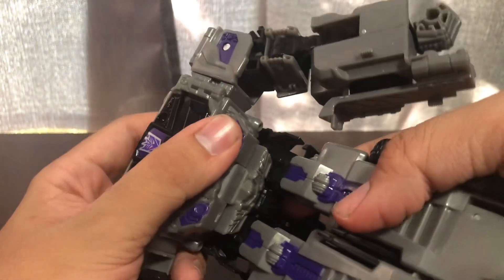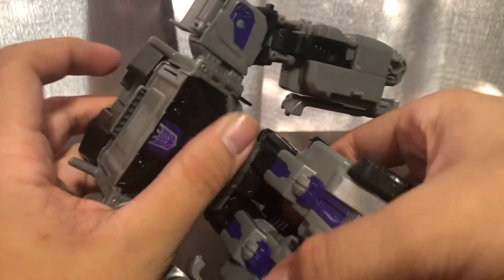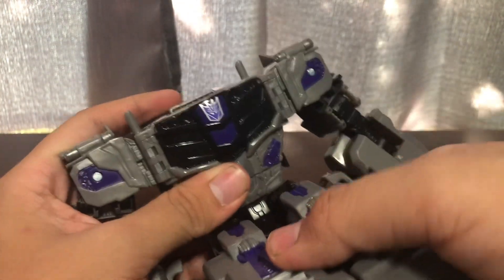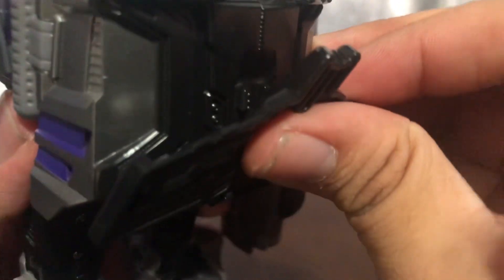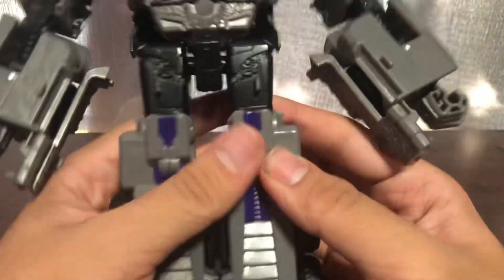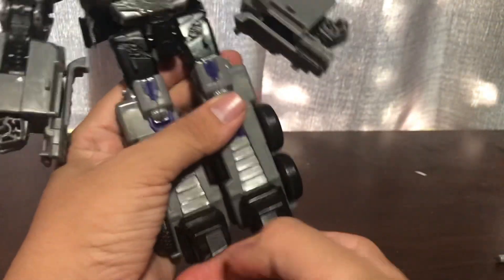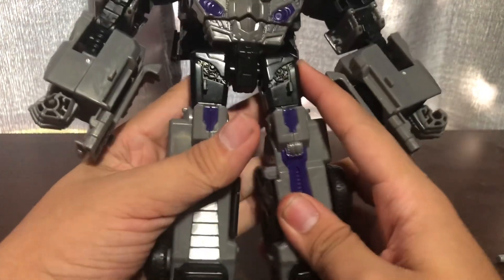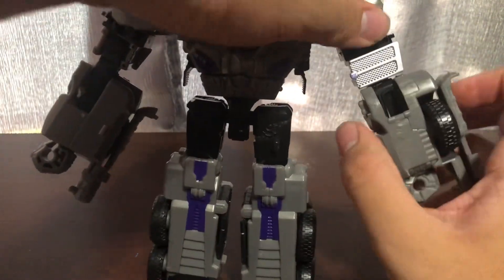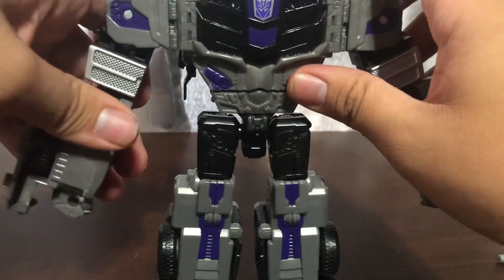You want to tab the crotch. This tummy section you want to bring it forward and bring it down. Now take the combiner crotch and tab it in. Take the feet and flip them up. Then take the arms and rotate them forward.